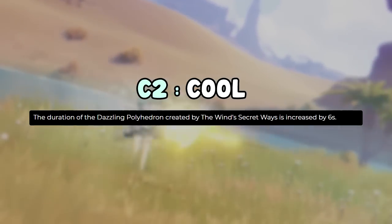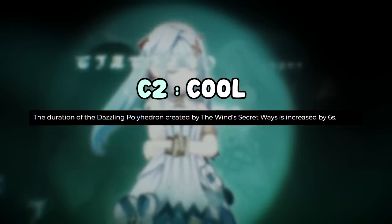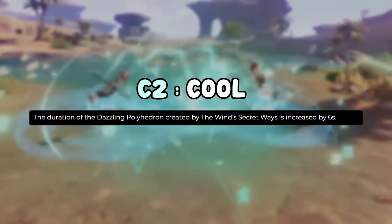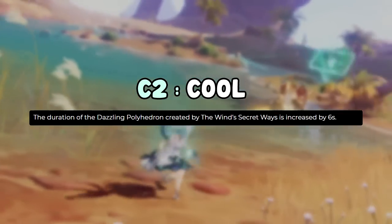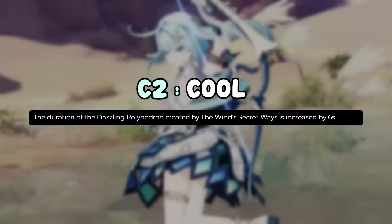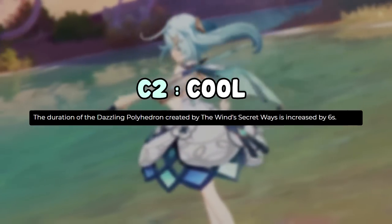C2 increases the duration of her elemental burst by 6 seconds — from 12 seconds to 20 seconds. Since the cooldown is also 20 seconds, you get 100% uptime on her burst. It's a pretty good constellation that makes her more comfortable to play, though not strictly necessary since you'll be swapping characters anyway.